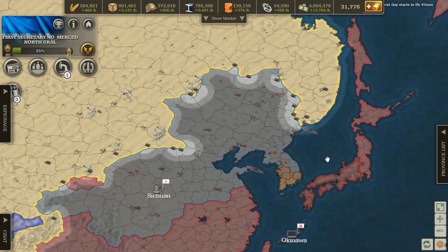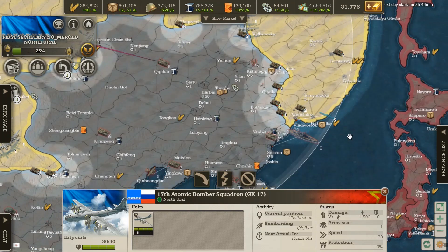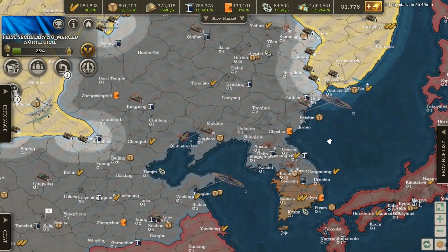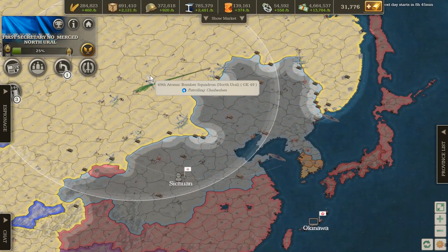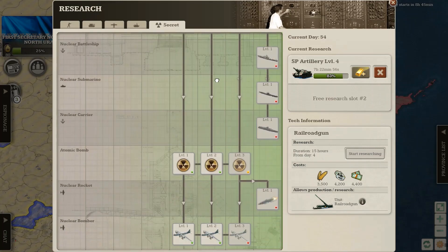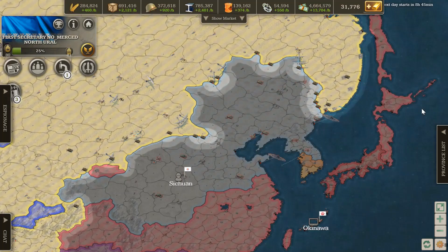The key to atomic bombers is to be smart about how to use them against enemy stacks — deal damage without being shot down. The downside is that they can be shot down, whereas nuclear rockets cannot be shot down, giving rockets a great advantage in bypassing enemy AA.